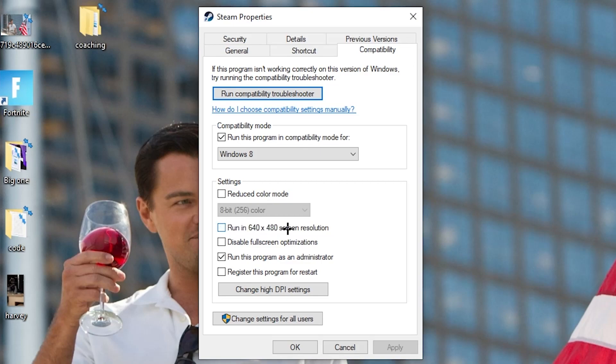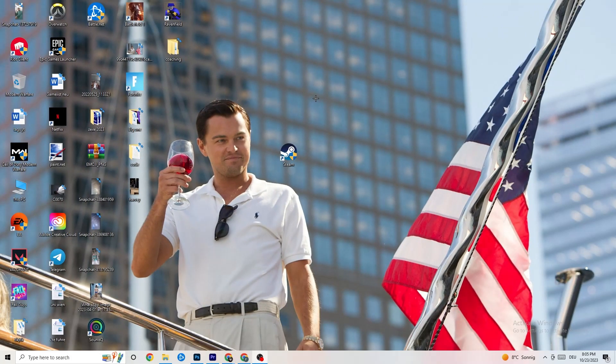Disable 'Reduce color mode', disable 'Run in 640x480 screen resolution', disable 'Full screen optimizations', and enable 'Run this program as an administrator'. Disable the program restart option, then hit 'Apply' and 'OK'. Restart your PC — you'll see the administrator symbol on the shortcut and it will always launch as administrator, which will help reduce your crashing issues.